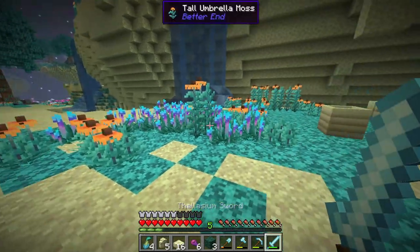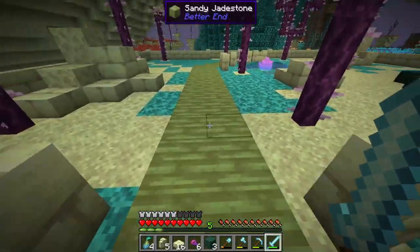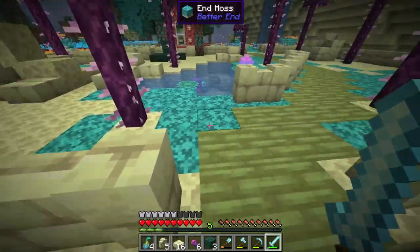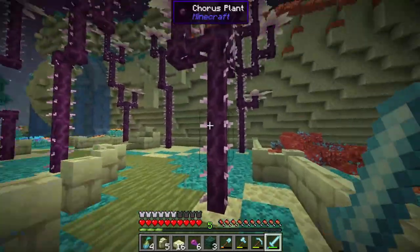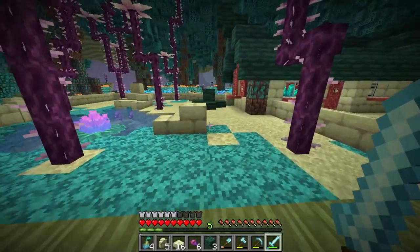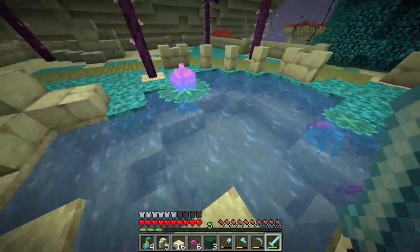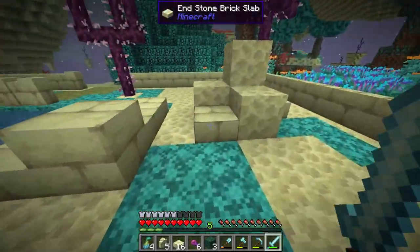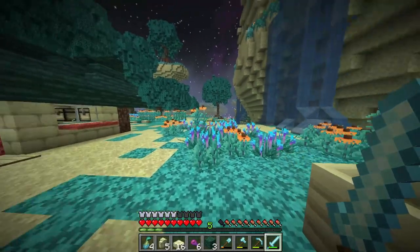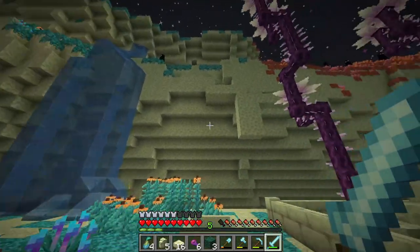Alright, we have the completely finished farm design — three, two, one. Look at this! We used sandy jade stone for the pathways as a roadblock in the End style. We have all our chorus fruit we can easily farm, a couple of decorative rocks, and the ponds coming together. I want to add bone meal in the future to brighten it up, but for right now this looks really good.